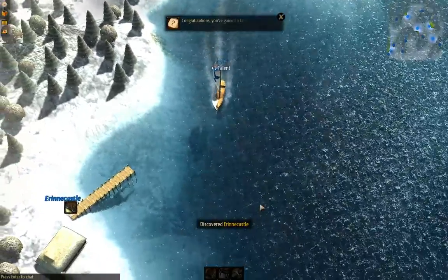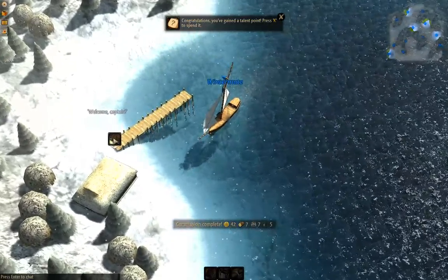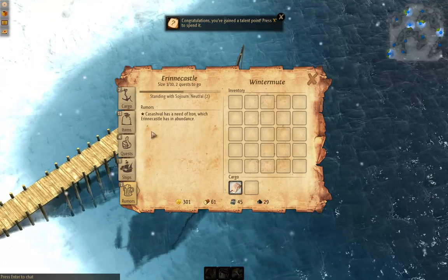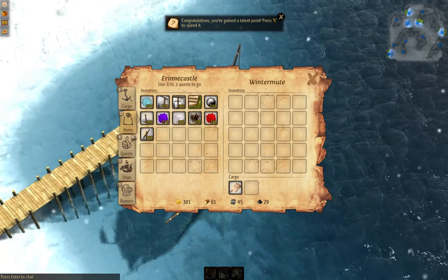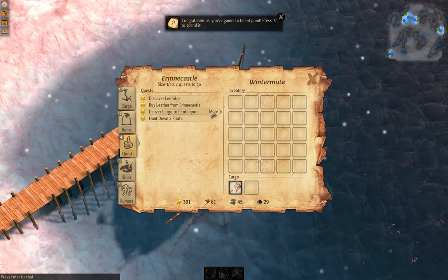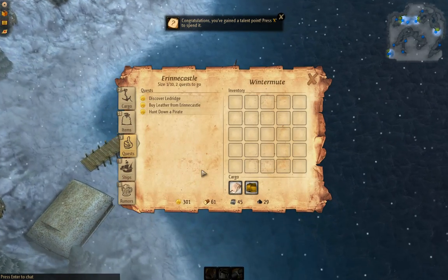Erring Castle. I completed a commission, so now I can do something else. What quests haven't I done yet? I've not discovered that yet. Photonport — right, I know where that is, so I'll accept that commission.